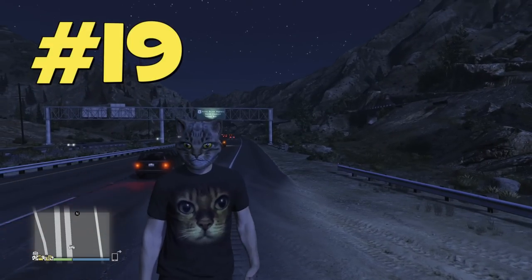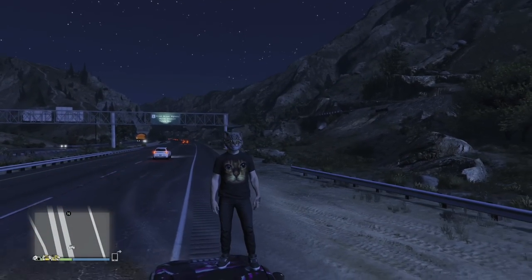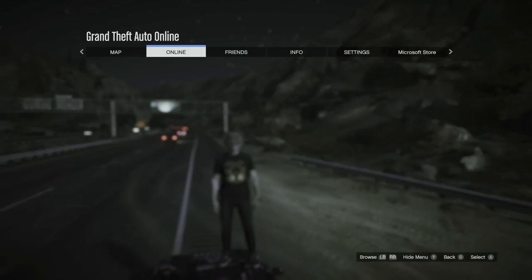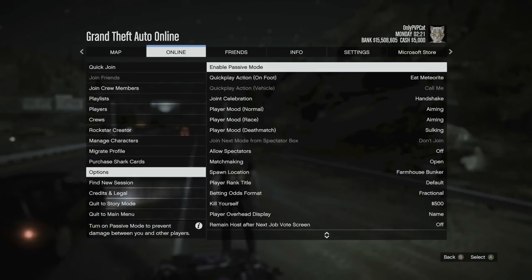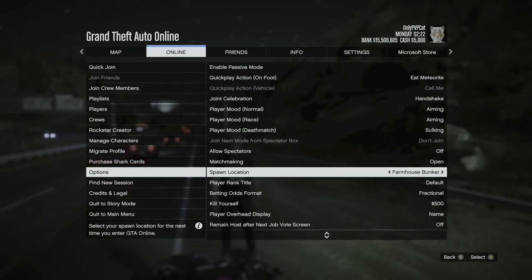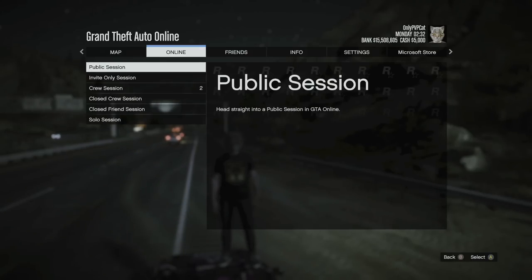When you need to get back to the city fast, use the fast travel option to save time. Open the menu, go to Online, choose Options and go to spawn location. If you've already bought a property like an auto shop or agency, it'll be easier — if not, just choose LS Car Meet. You can also change spawn location in the interaction menu, but this way is easier. Then just choose 'find new session' and switch lobby.